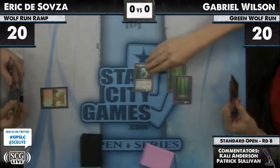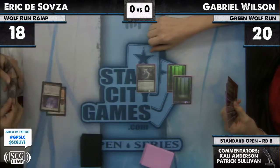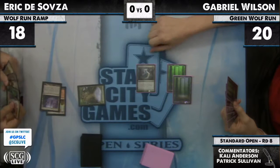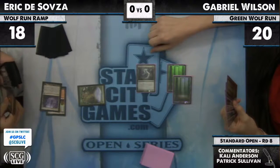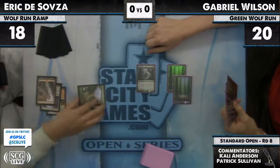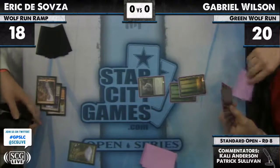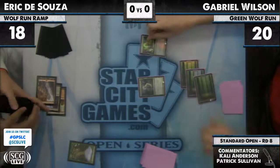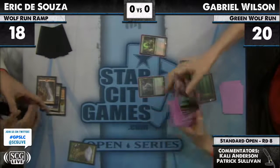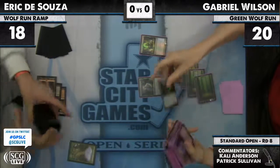A good start for Gabriel — a turn two Strangleroot Geist. D'Souza has a turn two ramp spell, a Rampant Growth. It's actually D'Souza — S-O-U-Z-A. So one of the reasons that ramp decks traditionally do well here: this is a Green Sun's Zenith for two before combat, presumably getting another Strangleroot Geist. He enters play tapped and attacking — ready to go right away, just like Goblin Guide.